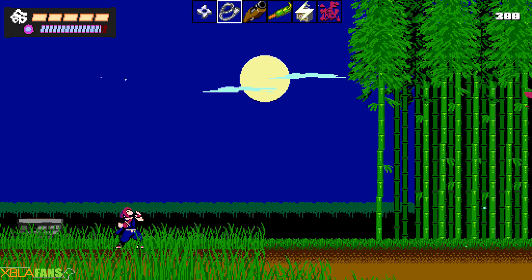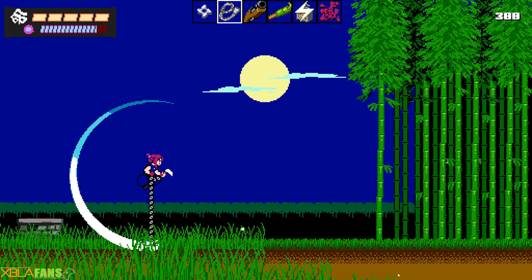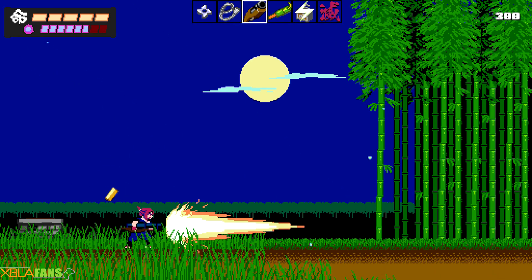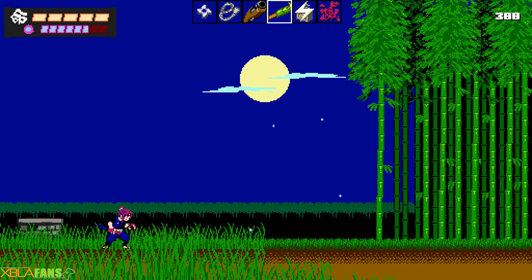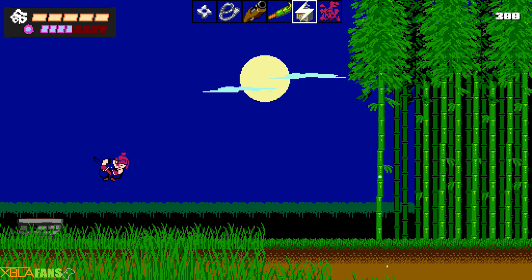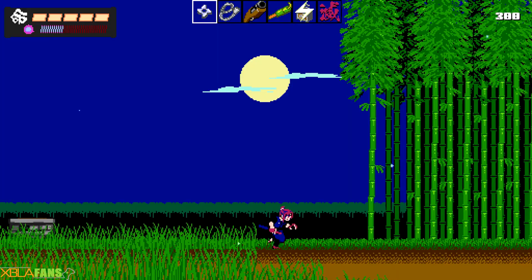I got shurikens. I have this fun kunai and chain, which is really good for clearing out a range of enemies. I got a big ol' gun, which does a lot of damage. I also have these grenades — I haven't used them much yet. This electric gun allows me to hit one enemy and it arcs to the next enemy, and then I have the screen-clearing attack. But let's go.